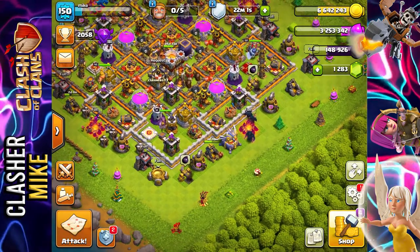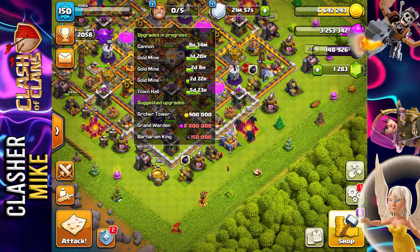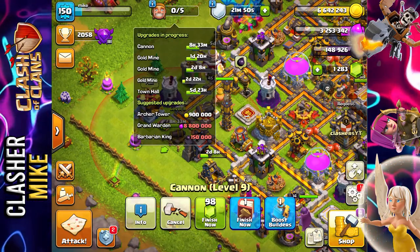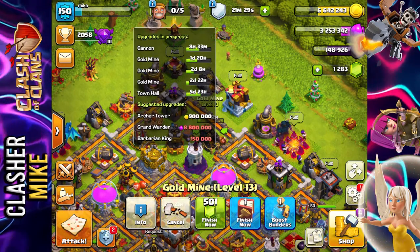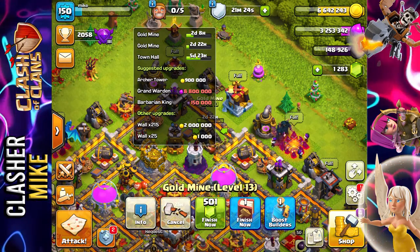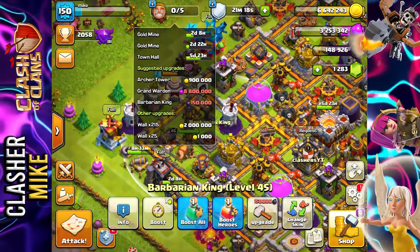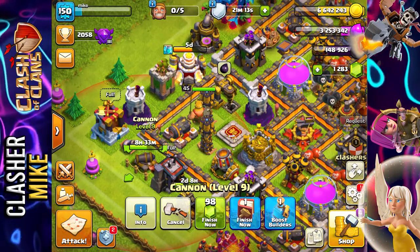I did start on some new stuff last night — I started on the cannon, which is going to be upgraded to level 10 today. I also started on a gold mine. Basically, since all the gold mines are going to be upgraded, the only things left to worry about upgrading are the archer tower, the Grand Warden, the Barbarian King, and the cannon.